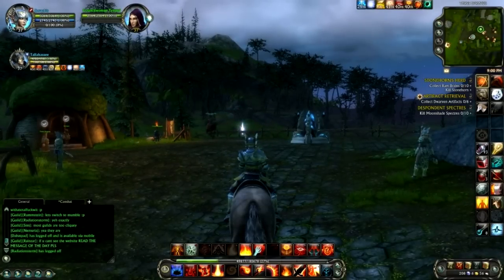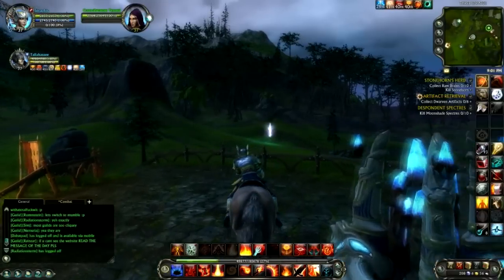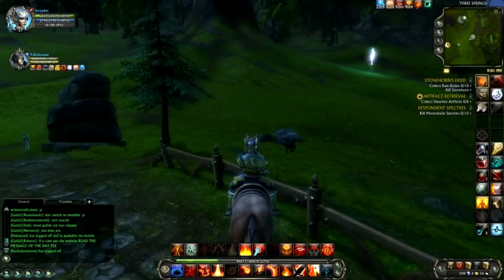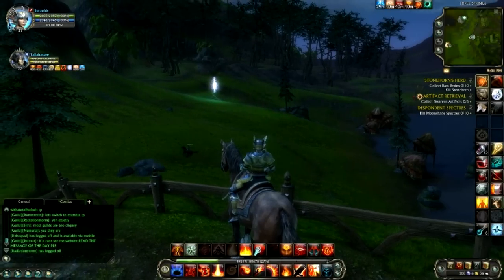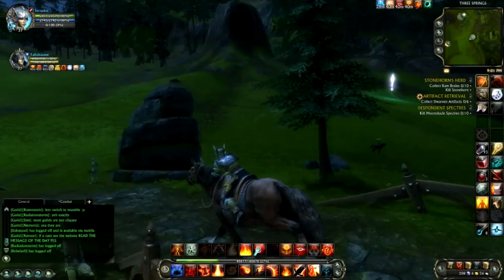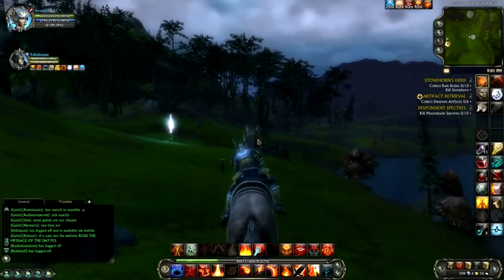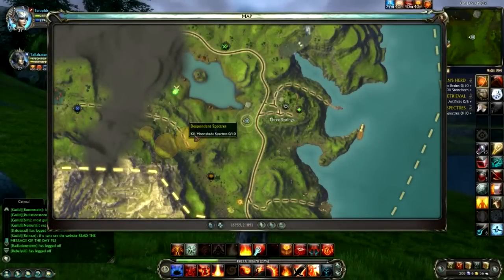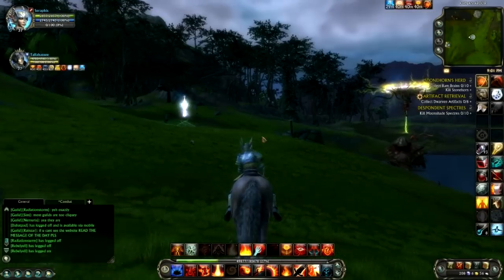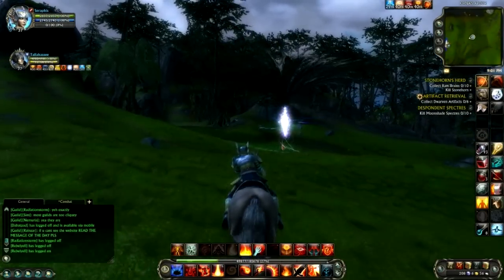Now there's one more thing before we take off — Tallahassee, you're not getting out of it that easily. Look at him running away like a little girl — he's gonski! We've got things to do, let's go quest. We've got quests over here: kill Moonshade Spectres, collect Dwarven artifacts. We've got a number of things to do to the west, and I see we've also got a rift there.